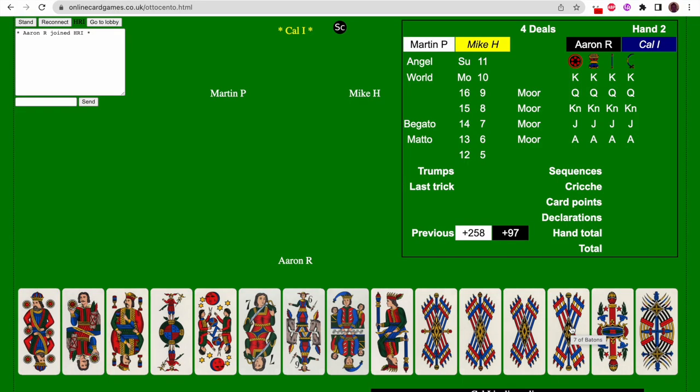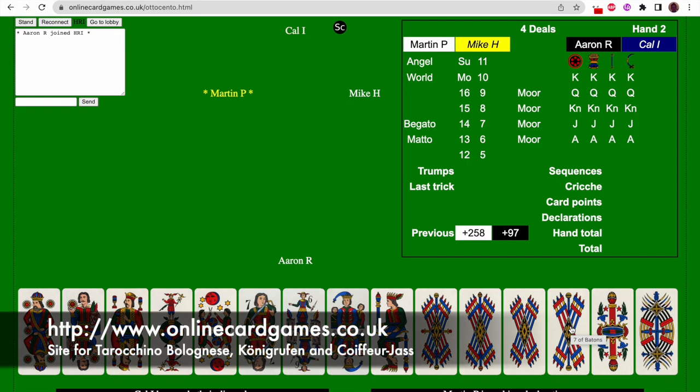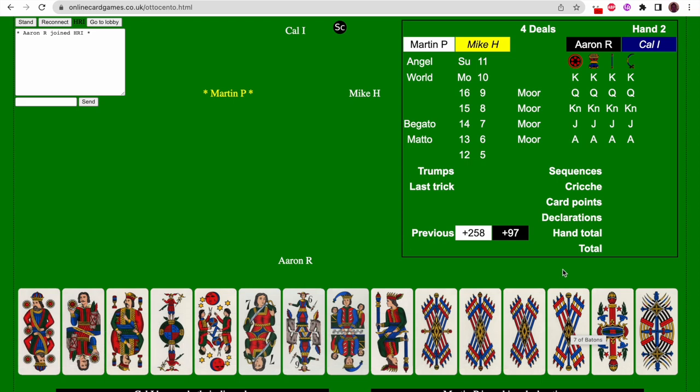This game footage was made on onlinecardgames.co.uk, which is the only place to play this game online easily, and it's the one the Academia del Tarocino Bolognese in Italy uses for their games and online tournaments. Let's watch someone playing a game. I'm at the bottom as Aaron R., my partner is Kel I at the top sitting directly opposite me. On the left we have Martin, and on the right we have Mike. Those two are also a partnership — they're our opponents.